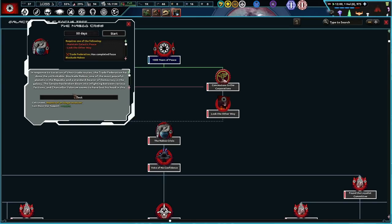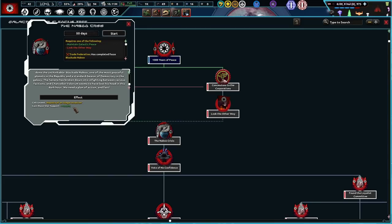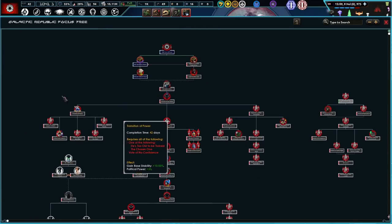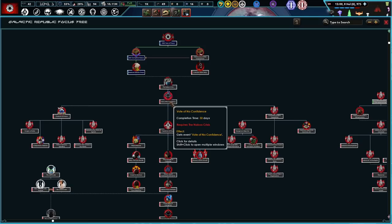The Trade Federation! In response to taxation of the trade routes, the Trade Federation has done the unthinkable — blockaded Naboo, one of the most peaceful planets in the Republic and a standard bearer for democracy in the galaxy. The Senate has broken down into infighting between various factions, and Chancellor Valorum seems to have lost his head in this dark hour. We need a plan of action and fast. We'll do that one when we get there — we have other ones we can do right now.